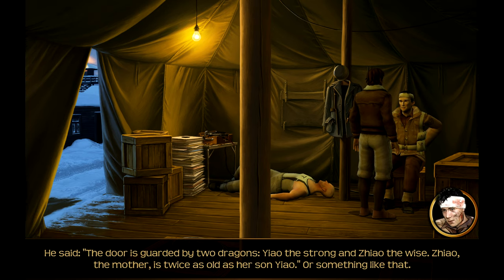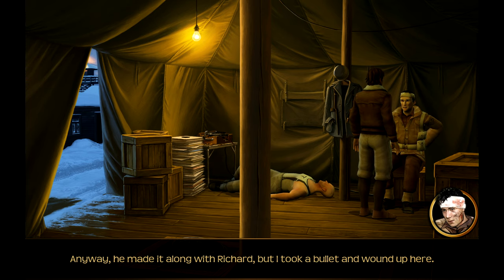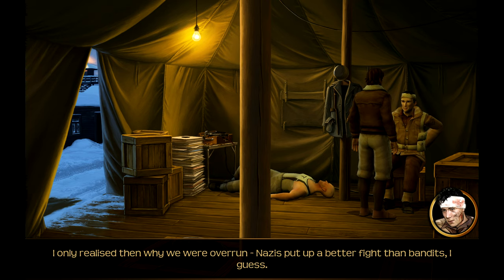He told us something we were to remember at all costs. He said: the door is guarded by two dragons, Yao the strong and Zhao the wise. Zhao the mother is twice as old as her son Yao. Something like that. Anyway, he made it along with Richard, but I took a bullet and wound up here. I only realized then why we were overrun - Nazis put up a better fight than bandits, I guess.